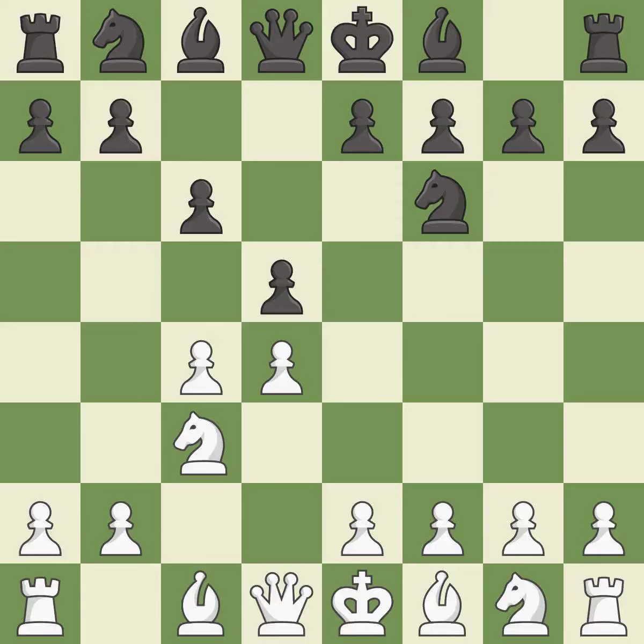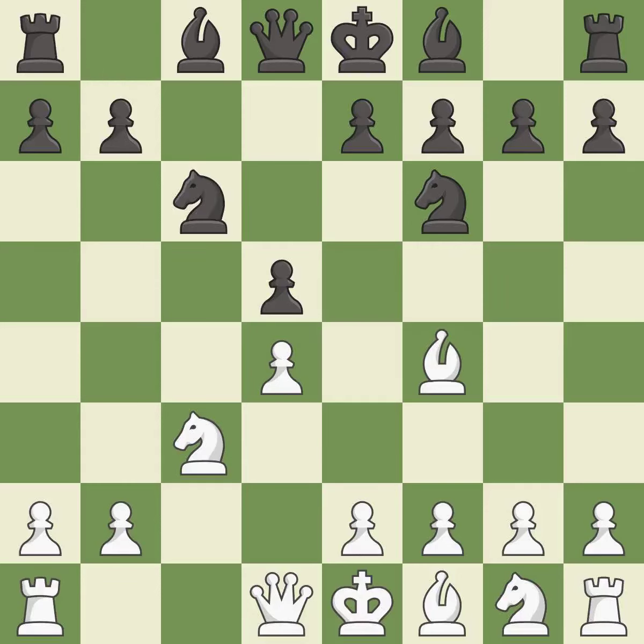This develops a knight off its starting square, getting it into the action. This is an equal trade — takes back. Bf4 develops the bishop to an active diagonal where it controls the center. Nc6 develops the knight toward the center, attacks the d4 pawn, and controls the e5 square.